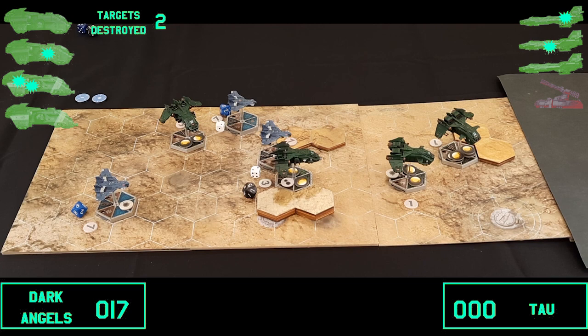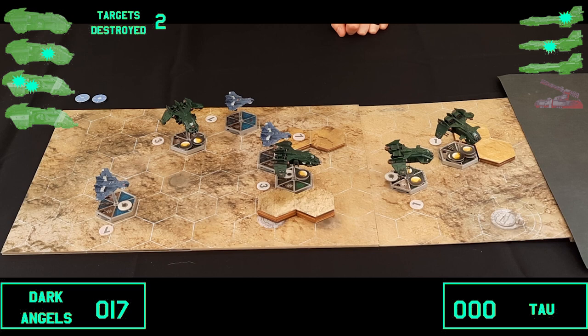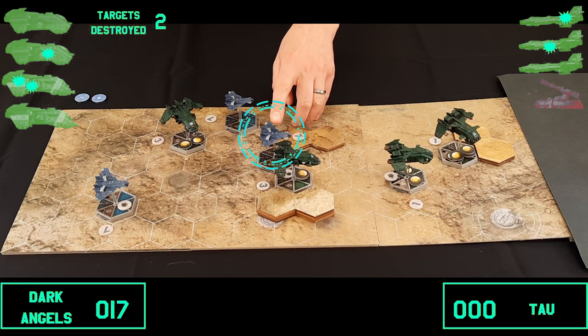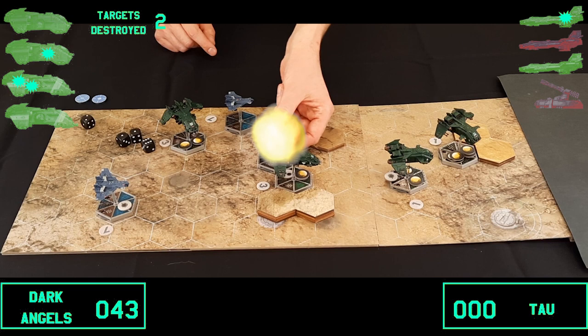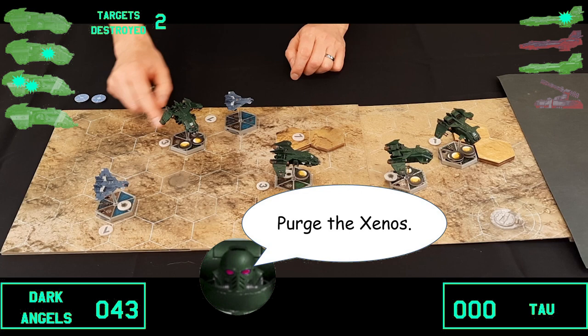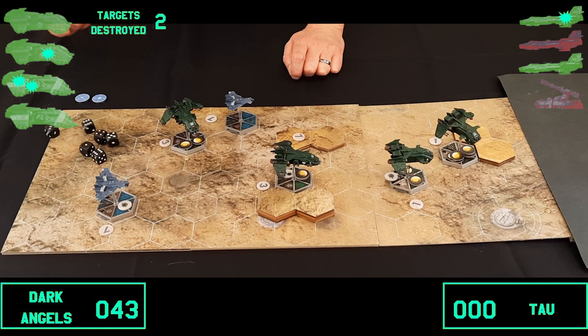Shooting phase — Marines go first. The Fire Raptor fires five shots at a Barracuda at the same altitude — four hits! One point of damage destroys the Barracuda outright. Wow! Then the revolvers fire at the remaining Barracuda — three hits but no damage. The Fire Raptor cannot use its other weapons so that unit is done.